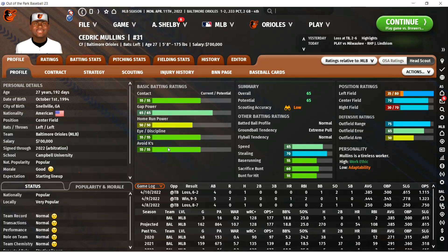Next up is avoid Ks — basically just how often a player strikes out. If they have a higher avoid Ks, they'll put more balls in play. Contact is probably number one, and then 1B and 1C — or call them 2A and 2B — are home run power and avoid Ks. I would prefer for a guy to have high gap power and high eye or discipline too, but it's not going to be a deciding factor on a draft choice. If I've got a guy with high contact and high power, I'm not going to make a draft decision off of gap power and eye discipline — but if everything was equal, sure, it's a fine tiebreaker.